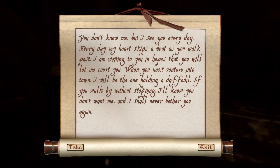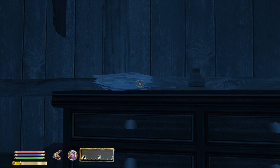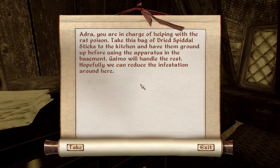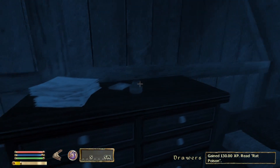Yeah, it unlocks this area too. Oh, a love letter! 'You don't know me, but I see you every day. Every day my heart skips a beat as you walk past. I am writing to you in hopes that you will let me court you. When you next venture into town, I will be the one holding a daffodil. If you walk by without stopping, I'll know you don't want me, and I shall never bother you again.' Aww. At least he's not pushy about it. Adra, you're in charge of helping the rat poison — take this bag of dried spittle sticks to the kitchen and have them ground up before using the apparatus in the basement. Galmo will handle the rest. Hopefully we can reduce the infestation around here. This ingredient could come in handy.